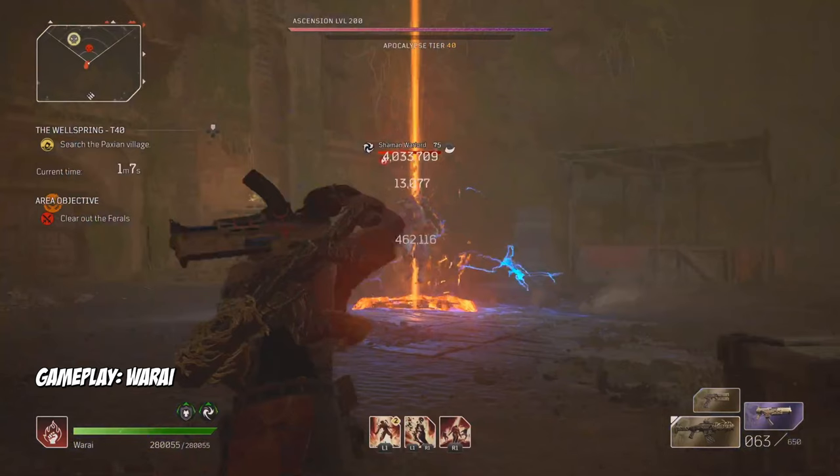For the Apocalypse mod on our pants, we have Debris. When using Eruption, it throws damaging debris at enemies dealing an additional 1 million damage at Apocalypse 40, and this damage scales with Anomaly Power — a nice bonus. If you don't have good Lava Lich pants, the Ikari pants come with Anomaly Echo, and again make sure to have at least 3 pieces of the Lava Lich set.